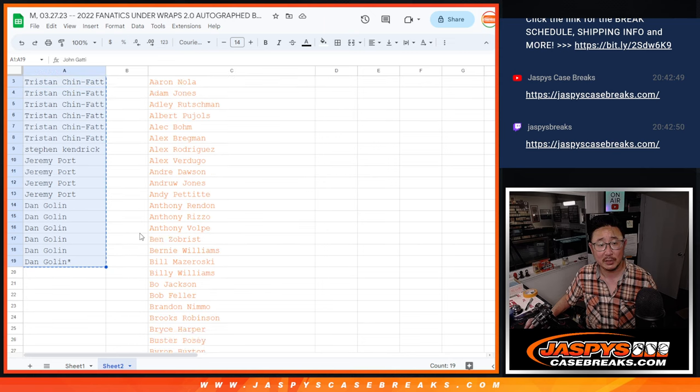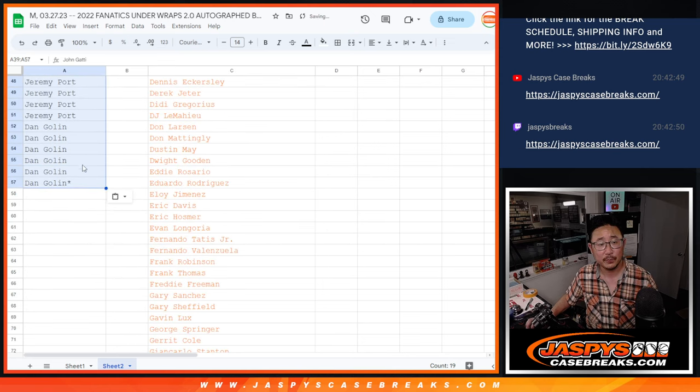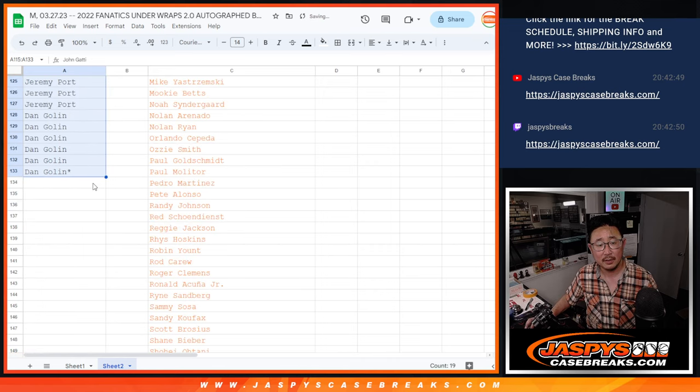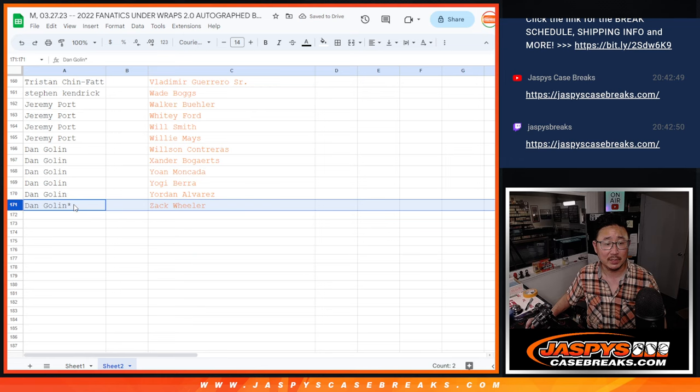One spot gets you nine, so let's multiply this by nine — going through each count one through nine, and final count: 171 on each list.